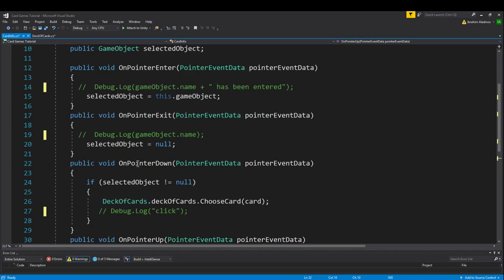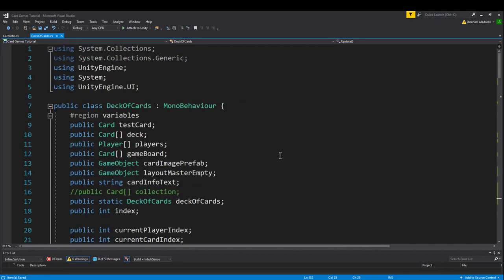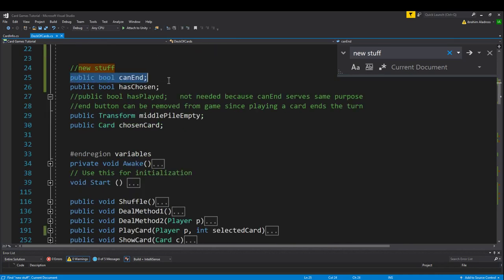Now let's look at the changes in the deck of cards script. I marked them all with comments labeled 'new stuff' using Ctrl+F to find them. In the variables section at the top, the new additions are: a bool canEnd, a bool hasChosen, a transform middlePileEmpty, and a card chosenCard. Since we got rid of the end turn button, canEnd tracks that. hasChosen tells us if a card has been selected. middlePileEmpty is the pile in the middle where cards go, and chosenCard is the card ready to be played.